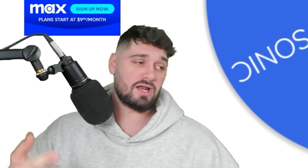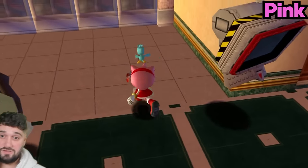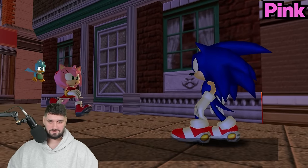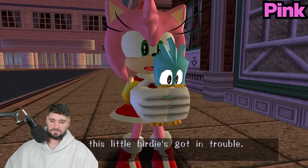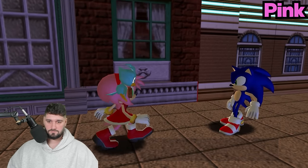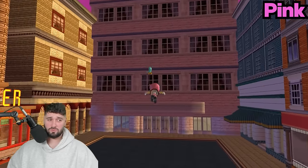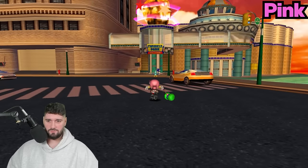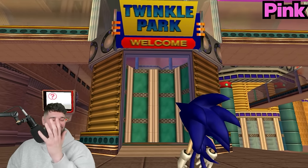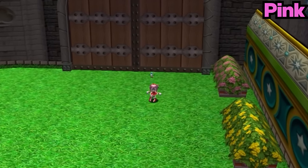So we did Sonic, Tails, and Knuckles - we failed with all three. We need to win with Amy. Here we go guys - Amy Rose. She's pink, obviously she's a pink hedgehog. Here we go - let's try not to touch pink. There's Amy Rose, and there's Sonic. He dipped on her! I think there's only like four levels or something. Twinkle Park - I know there's going to be lots of colors in this level. Stage number one - Twinkle Park. This is the level where I believe there's going to be a lot of pink.